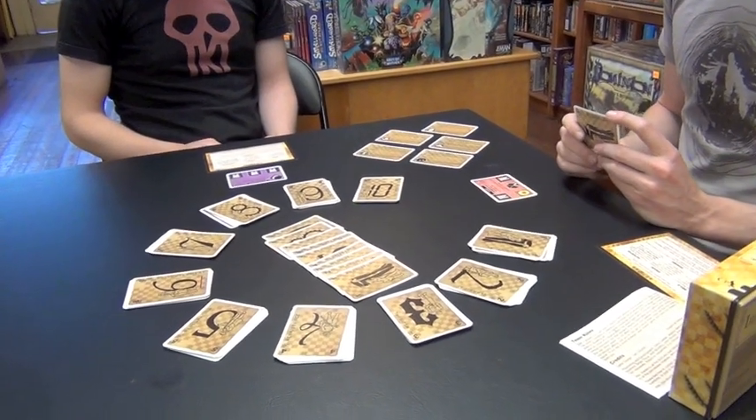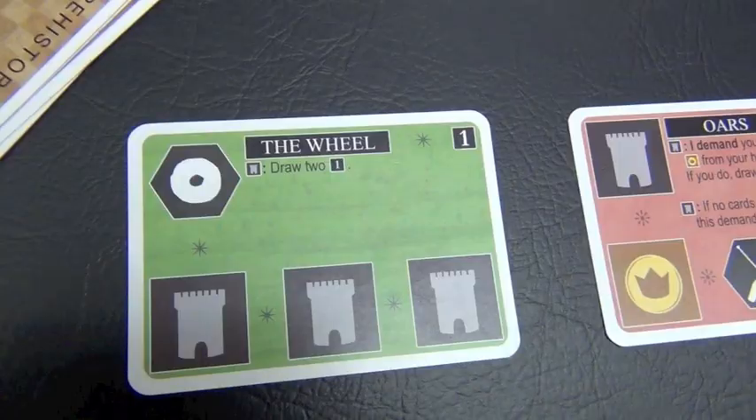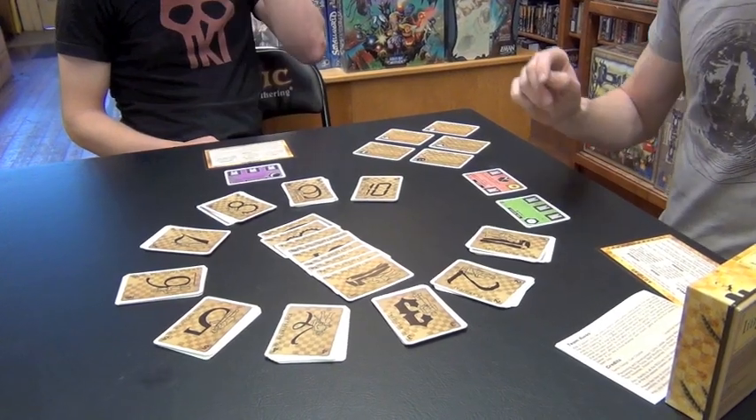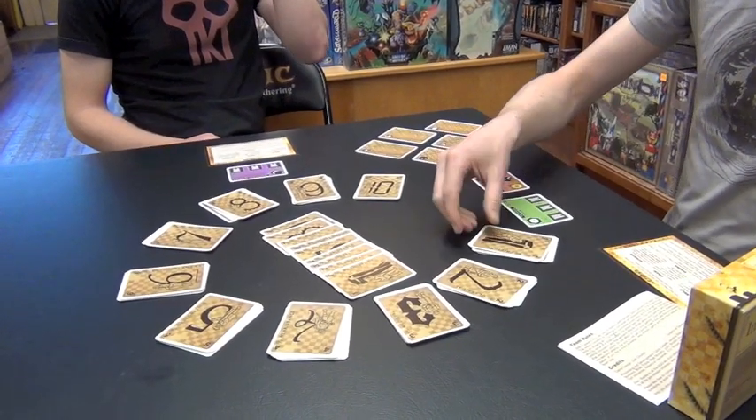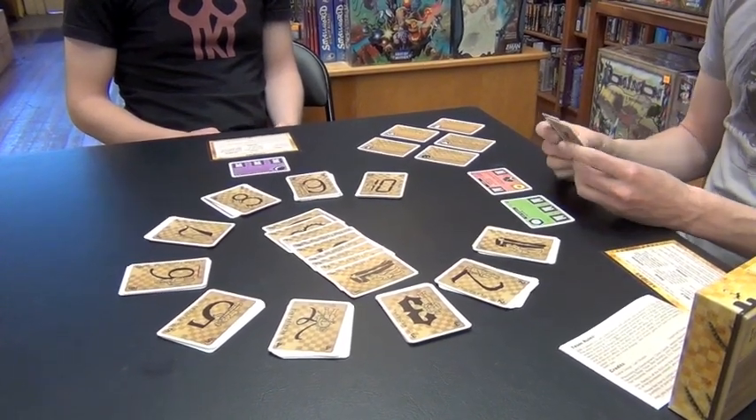Now that it's my turn, and it's not the very first turn of the game, I have two actions. I'm going to play the Wheel and activate its ability — dogma — to draw two cards. Now that I've played the Wheel, something interesting has happened. I now have more visible castle icons than Skylar does. Mysticism only had three, whereas I have a total of five showing.